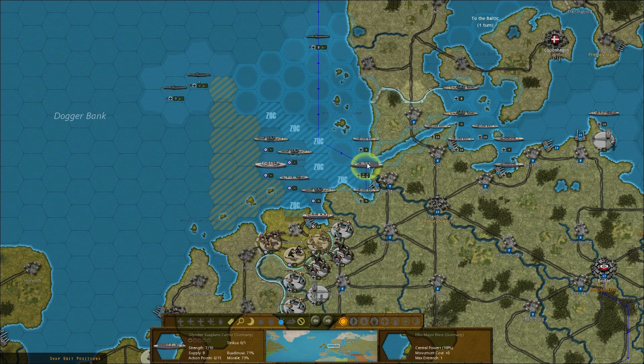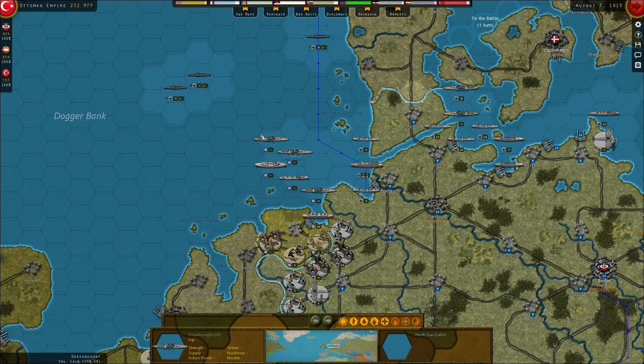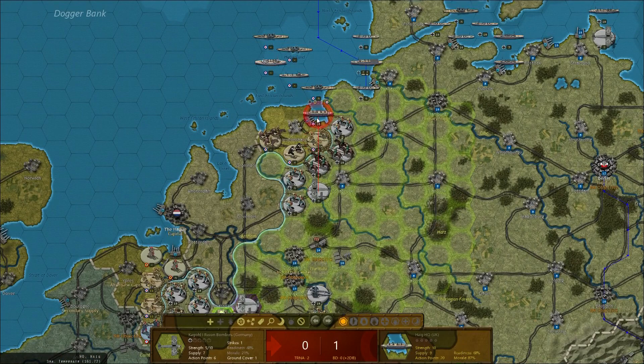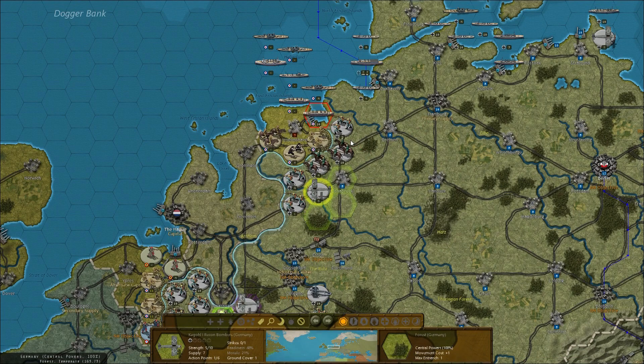How did we take damage? A recon took damage! We'll pull back straight away. So they've got all their ships here still. I'm a bit scared about committing. We've got our bomber in range here — let's attack this guy. No damage unfortunately.